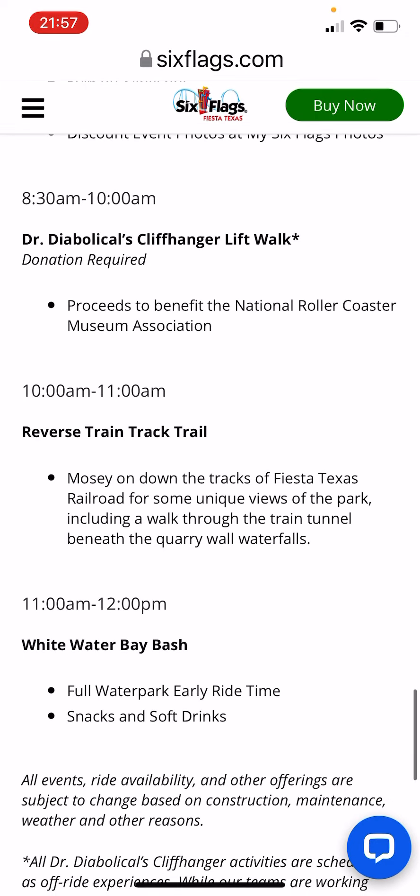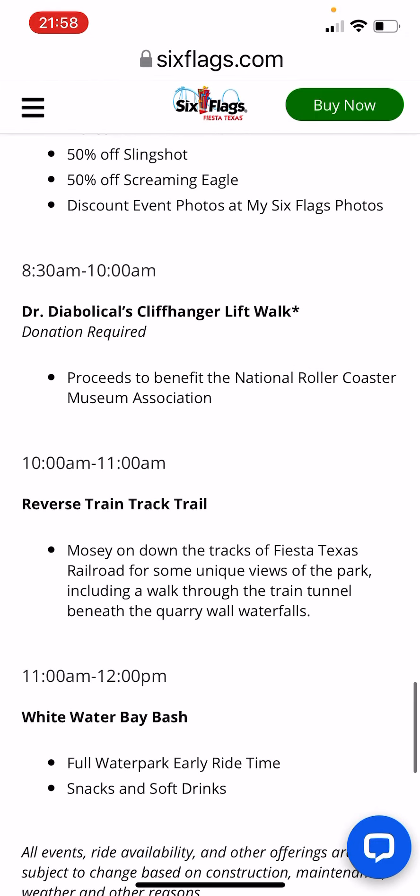Sunday still has the same offerings: the Dr. Diabolical Cliffhanger lift walk with a donation required, the reverse train track trail where you get to walk down on the train tracks, and the Whitewater Bay Bash — exclusive ride time on everything in Whitewater Bay with snacks and soft drinks.